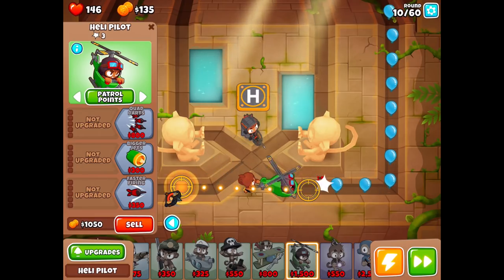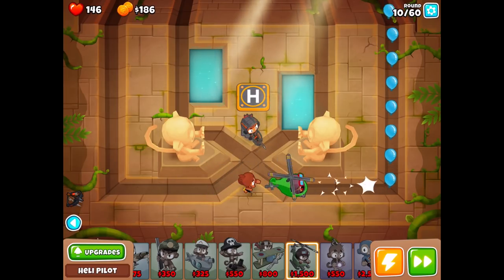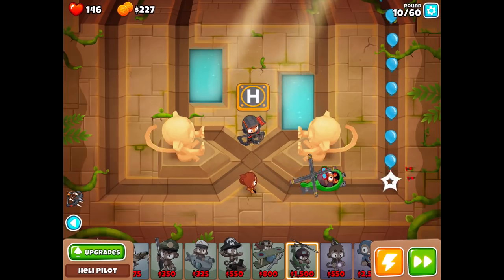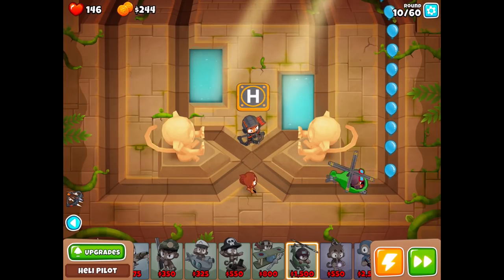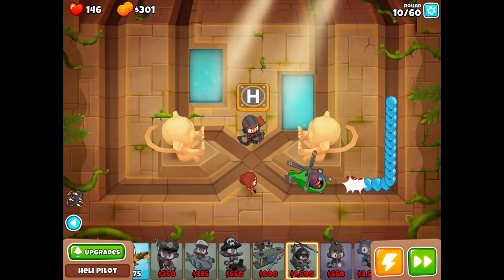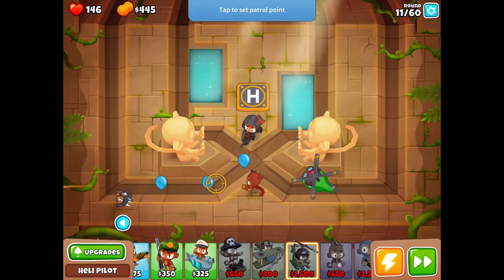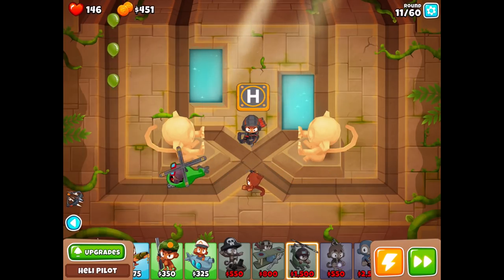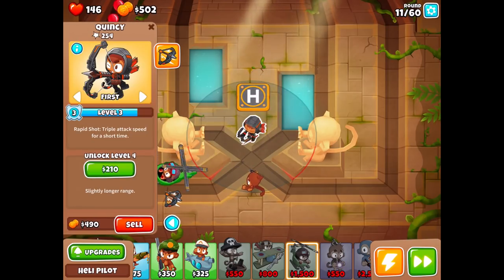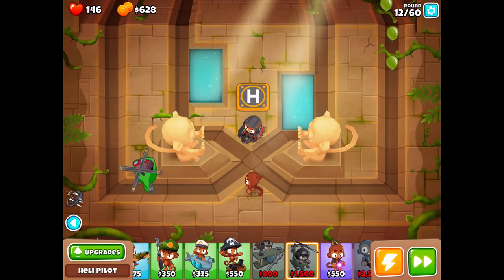Might have to change his patrol route every round. I think having the first Heli Pilot be Pursuit is a must — it just has to be. I'm making major mistakes right now. There it is — 800, we just need another 500. Don't forget to patrol over this way. So close to Pursuit, and then everything will be beautiful again. In the meantime it's difficult to jump back and forth. He's really going to destroy them all by himself — he already has 400 pops, better than Quincy and the dart monkey.